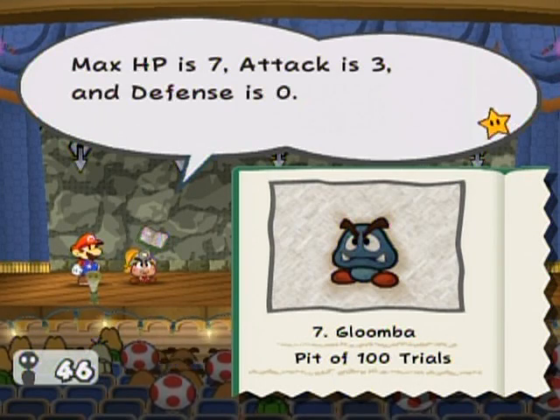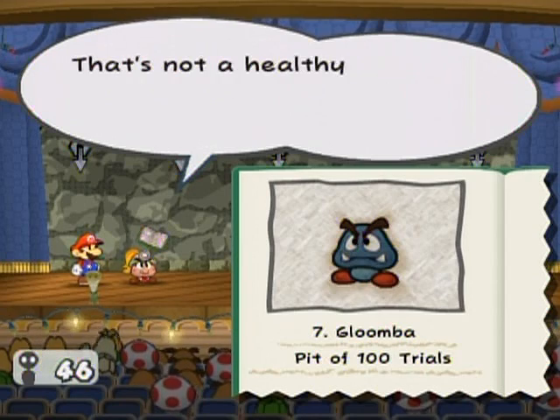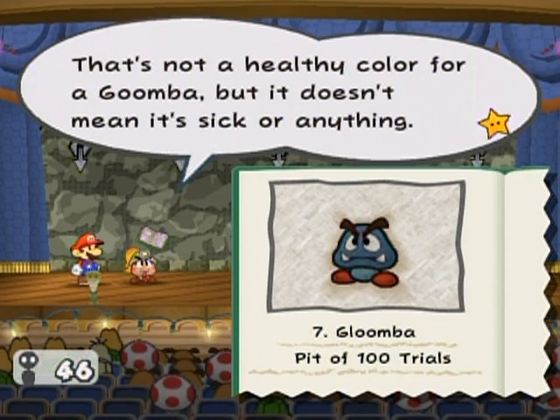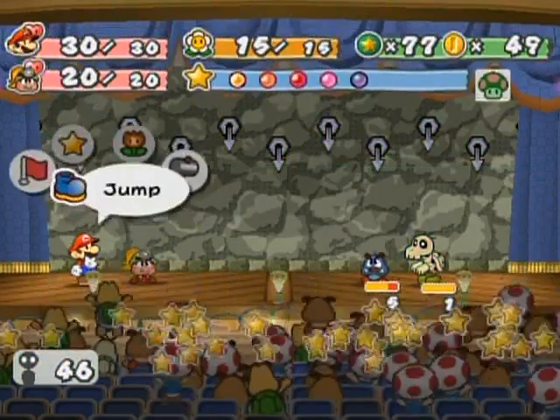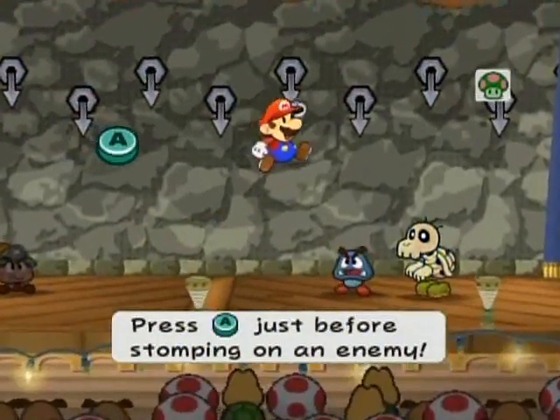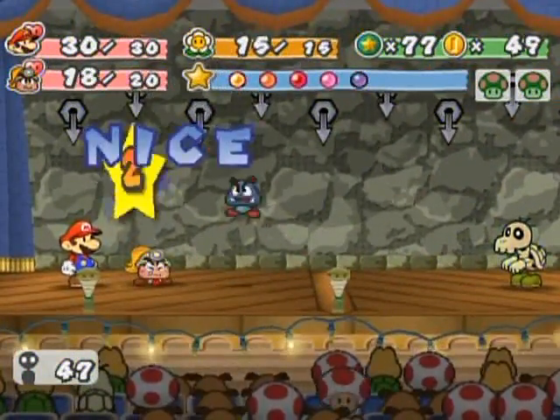That's a Gloomba. He likes dark damp places. Max HP seven, attack is three, defense is zero — it's stronger than a normal Gloomba, so be careful. That's not a healthy color for a Gloomba but it doesn't mean it's sick or anything, so don't show any mercy.